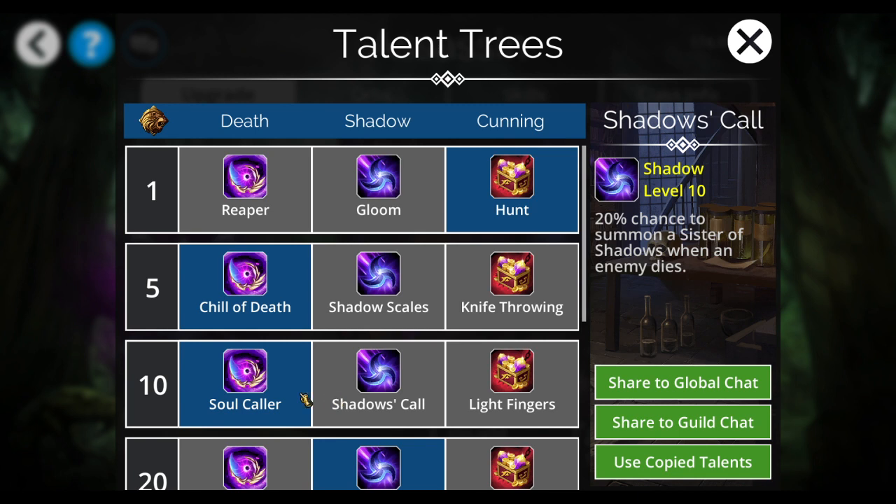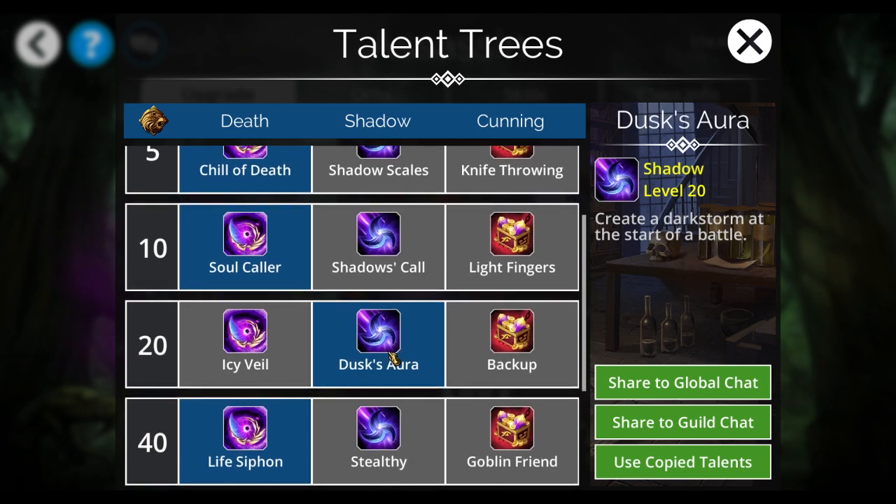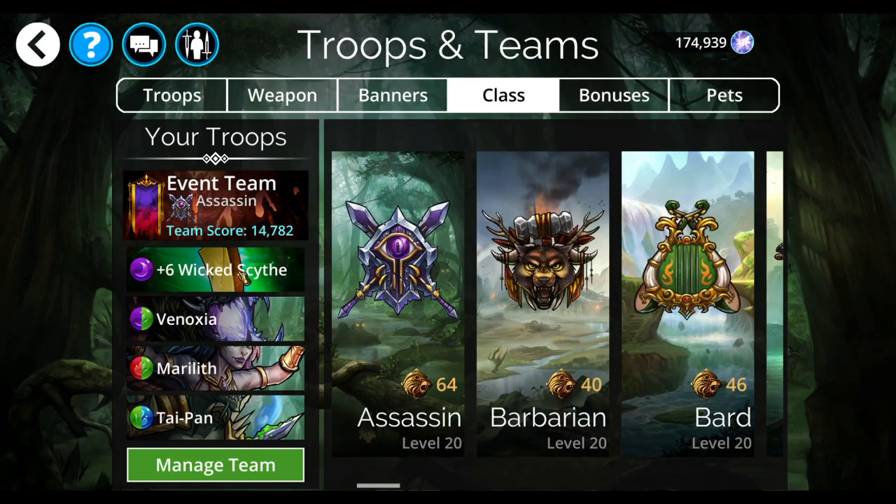I'm going to switch to Soul Caller for now. On the team, it has Shadow's Call to summon a Sister of Shadows, but for this right now I'm going to do Soul Caller for myself. And then Dusk Aura to start a Dark Storm — so lots of purple falling — and then Life Siphon to steal two life from the first enemy, or four on four or five gem matches. Stealthy would be good, but I've got my hero at the front of the team for all of these teams anyway.